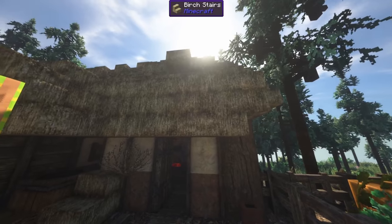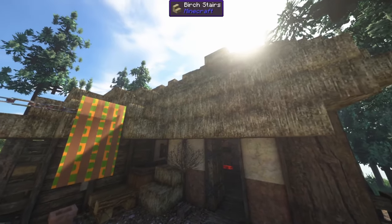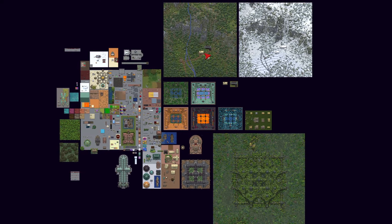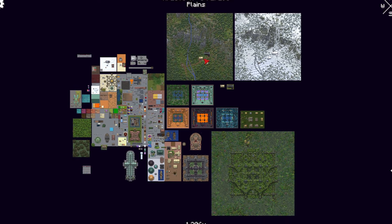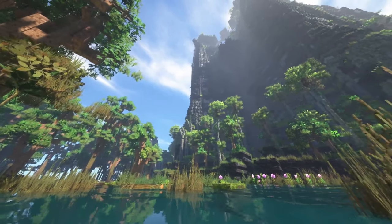Something that improves the usability of birch wood is that any slab, stair, or pressure plate will appear as thatch in any non-birch biome. I also highly suggest that if you want to get the most out of this resource pack, you download the world file provided on Patrix's Patreon and try things out for yourself. On top of that, there's a ton of amazing builds to admire in there.